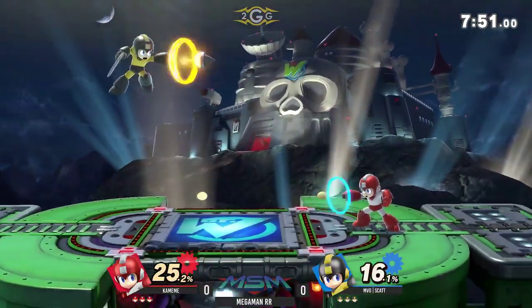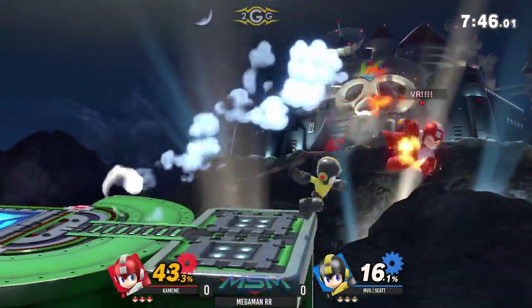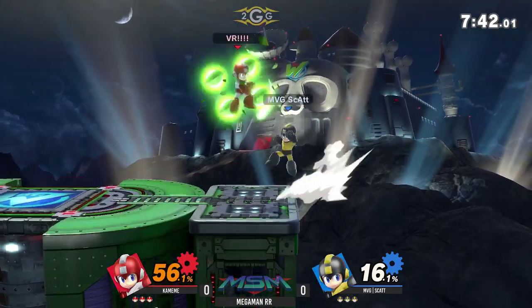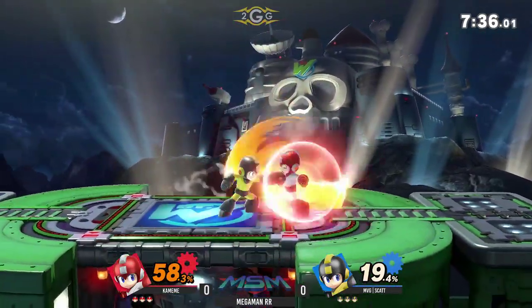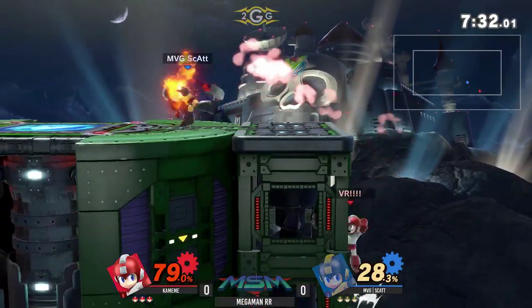I had to stay on theme, you know - this is 2GG, right? Great wall jump. He tried to go for the down air, went for a wall jump instead. And that pellet actually hit - I wasn't expecting it to hit, it looked like it hit the stage instead. Kamehameha already taking a lot of damage, though.